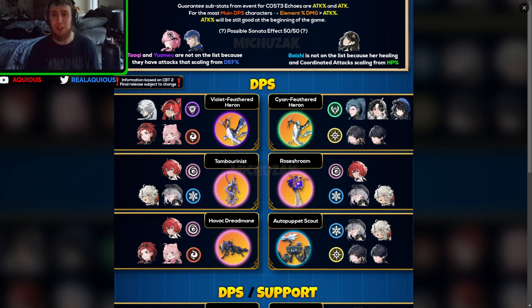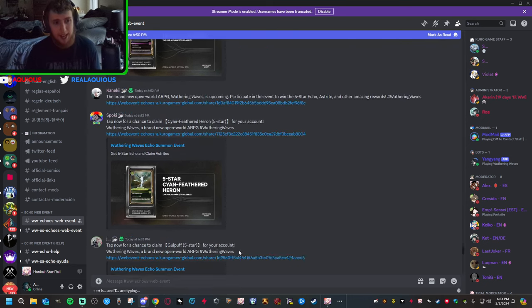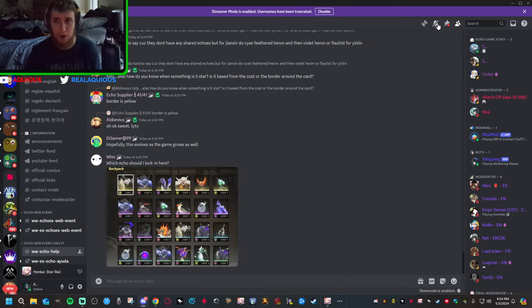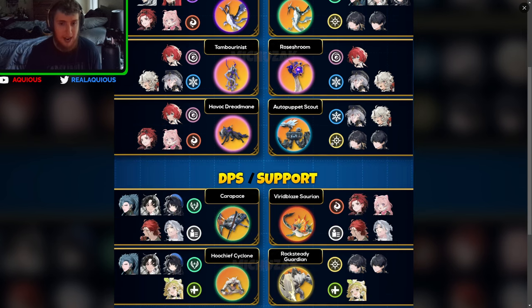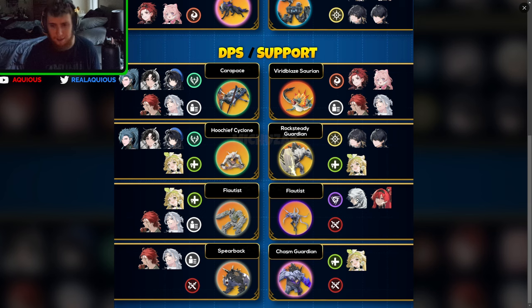I've definitely seen a trend looking at community chats and the Discord where a lot of people are going for the Cyan Feathered Heron — most people seem to be choosing that one. If you want to pause the video to see which echo lines up with the characters you want, I'd suggest doing that. I was going to pick Flottis but then I realized Flottis is tied to the two special banner characters coming out, so if you're unlucky you might not even be able to use it.